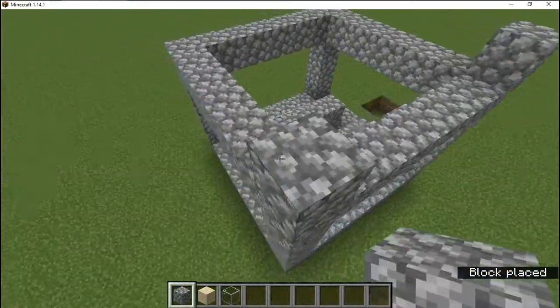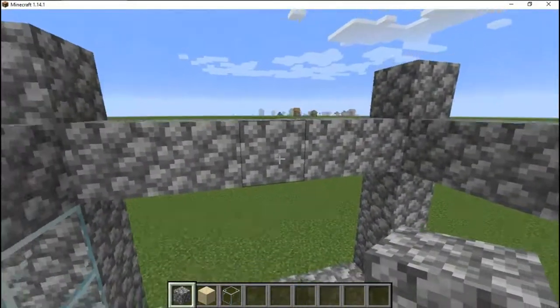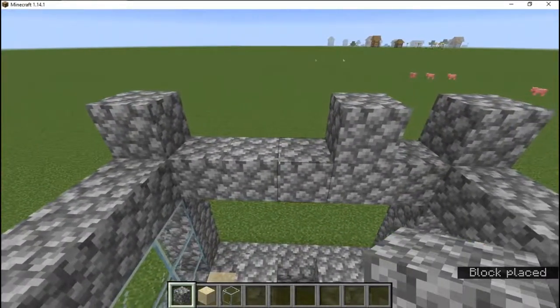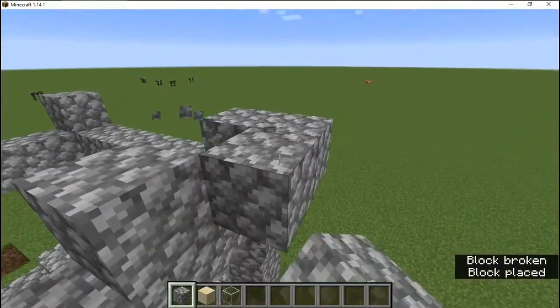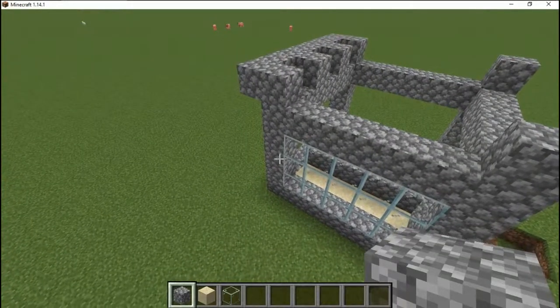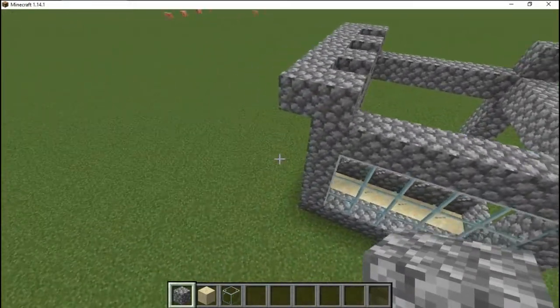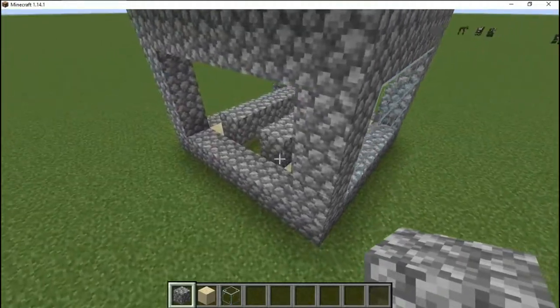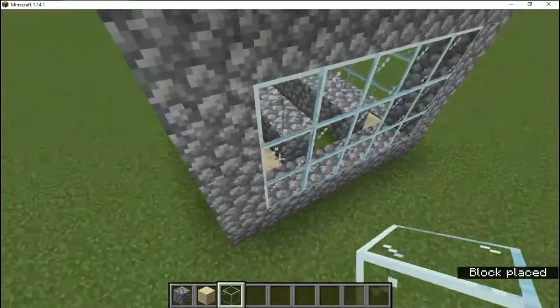The reason I'm putting blocks up here is to help guide the water flow. This is just to help set up the water flow. One of the main places I use this is an underground base. When I start out my Minecraft worlds, I start digging underground so I can have a quick and easily built safe house for when mobs and zombies start spawning. The reason I'm putting glass all the way around is so you can see the action.